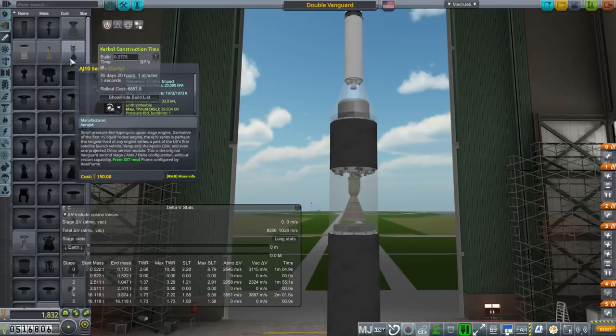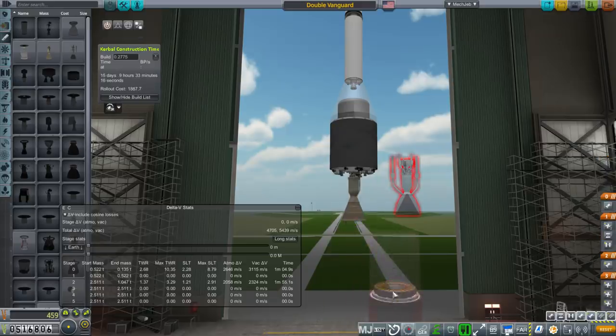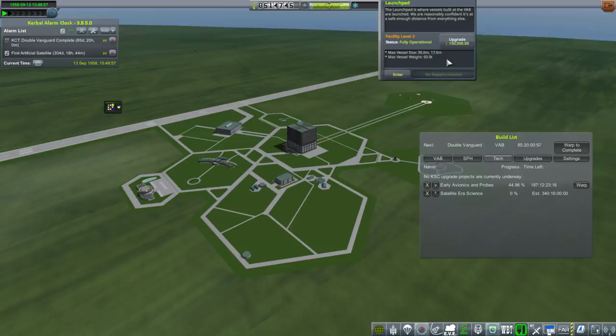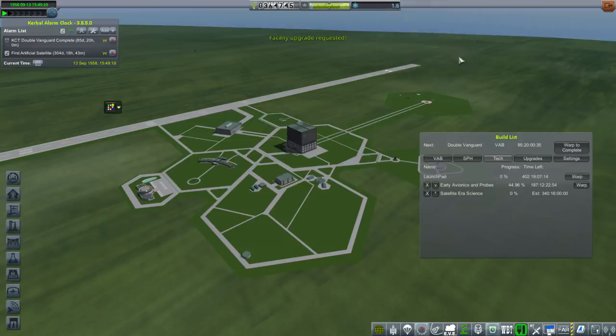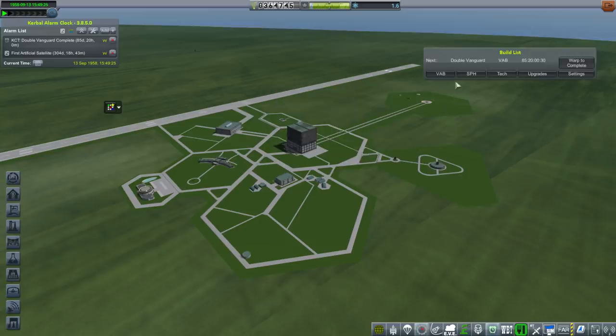We've got two different models of the AJ-10, so just to change things up maybe I'll swap out this AJ-10. The launch pad upgrade is finished. What's the next upgrade? 150 tons, 40 meters. They're really going slow on us — it used to be you'd jump from 40 tons to 800 tons and then basically unlimited, or 3,000 tons, I forget. I know our budget is going to be interesting eventually, especially if we manage to not make orbit.